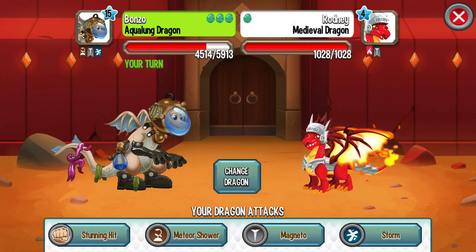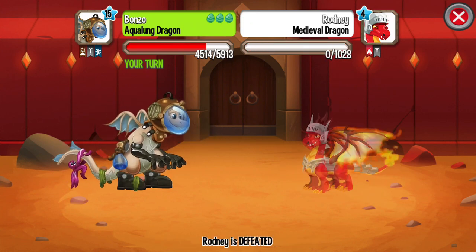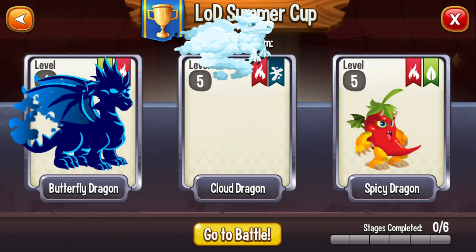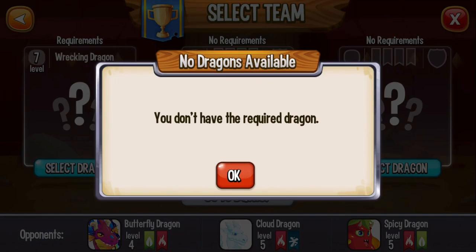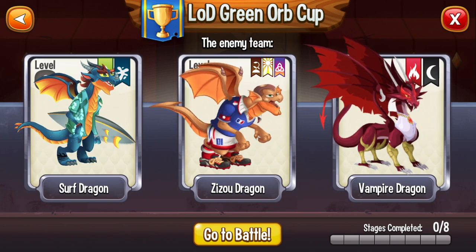Medieval Dragon — this dragon is breedable. You can get it by breeding Flame Dragon with Metal Dragon. Wait 12 hours before we can continue the cup. Oh no, we do not have the required dragon. We can only do this.